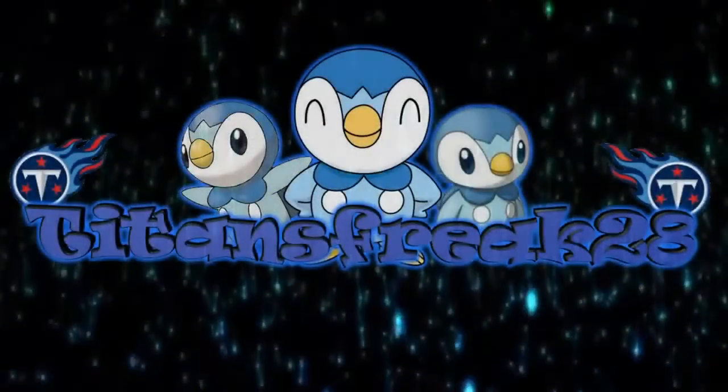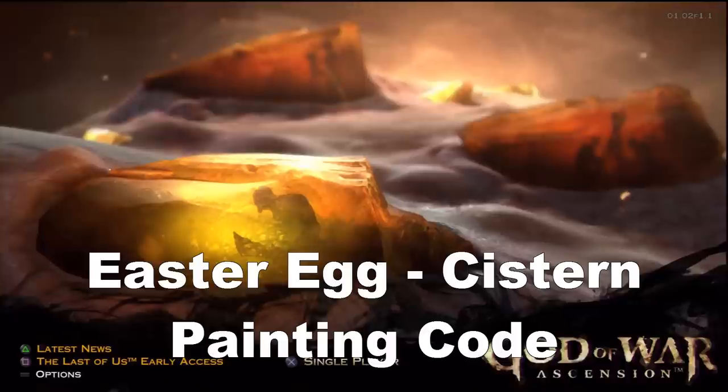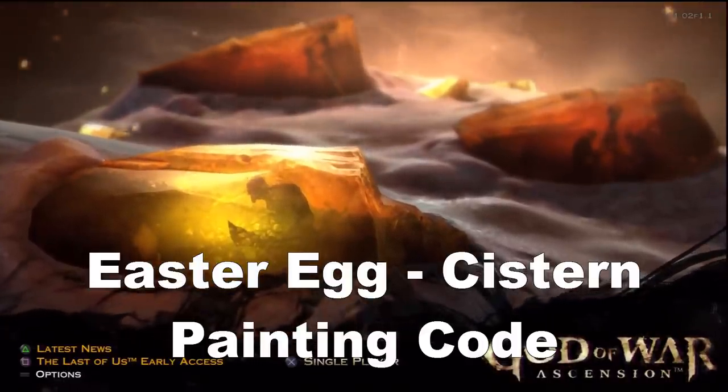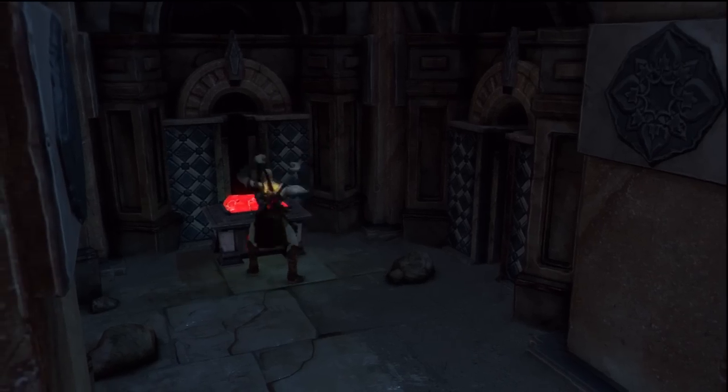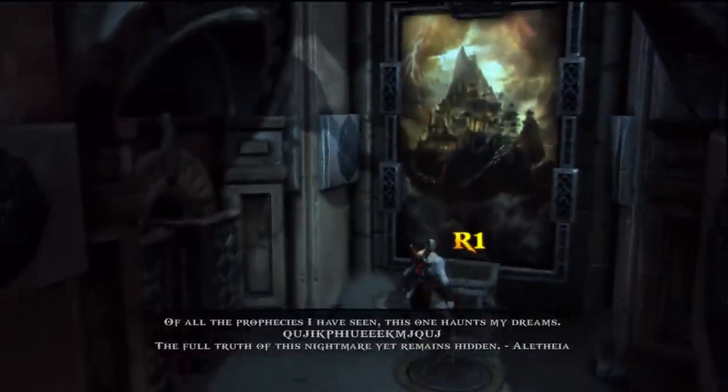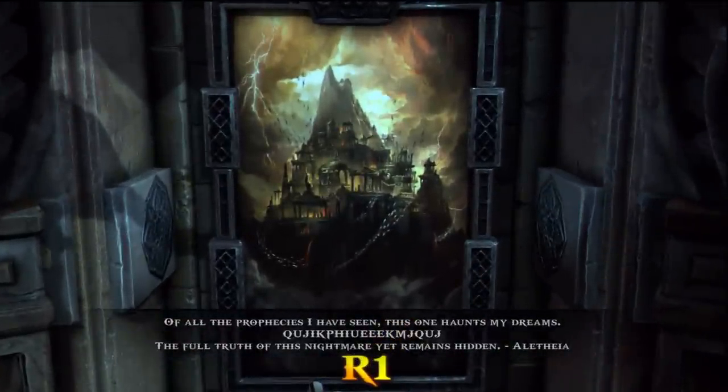What's up everybody, Titan328 back with some more God of War Ascension, giving you an Easter egg today — the Cistern Painting Code. When you go to the cistern the first time, you may find a painting with an odd code on it. I actually wrote it down the first time, thinking it was something you might need later in the game, but it's actually supposed to be decrypted.